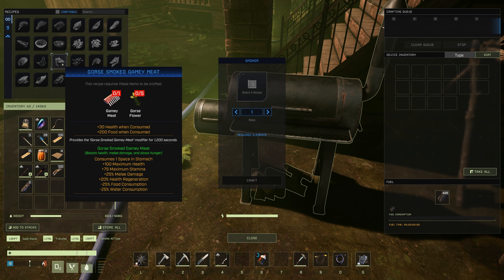Next up is the Gorse Smoked Gamey Meat. It gives +100 maximum health, +75 maximum stamina, +25% melee damage, +20% health regeneration, -25% food consumption, and -25% water consumption.